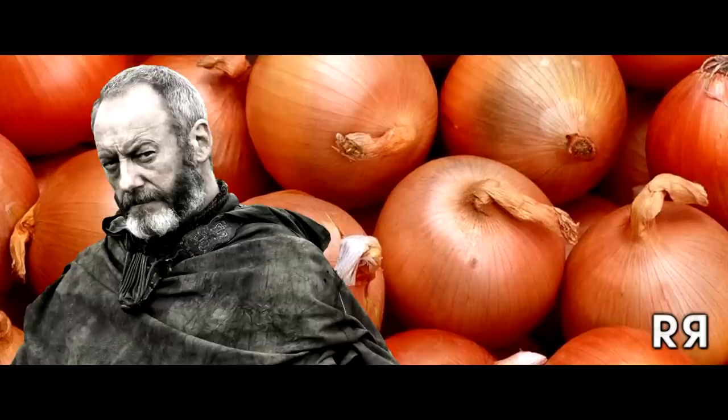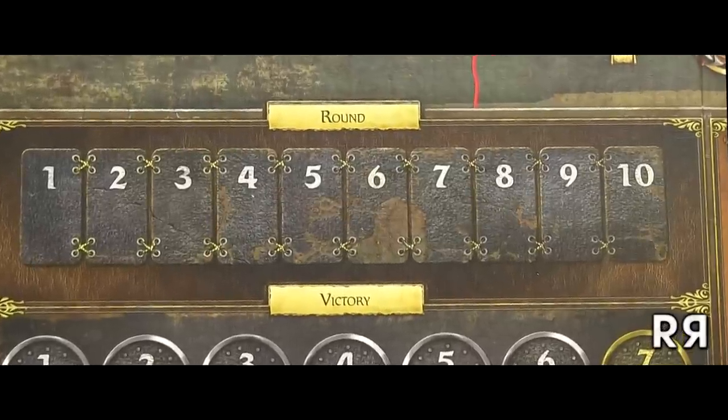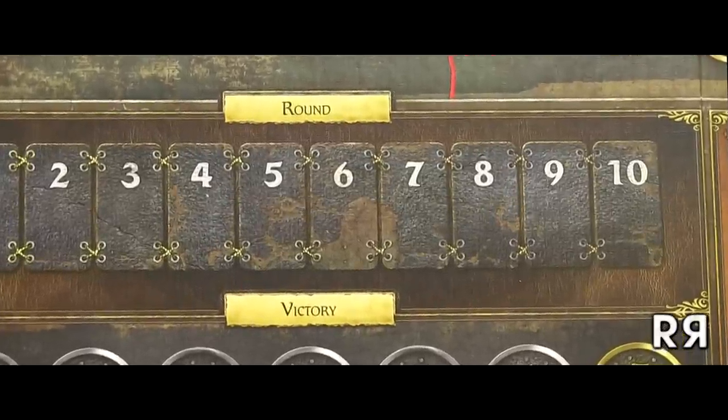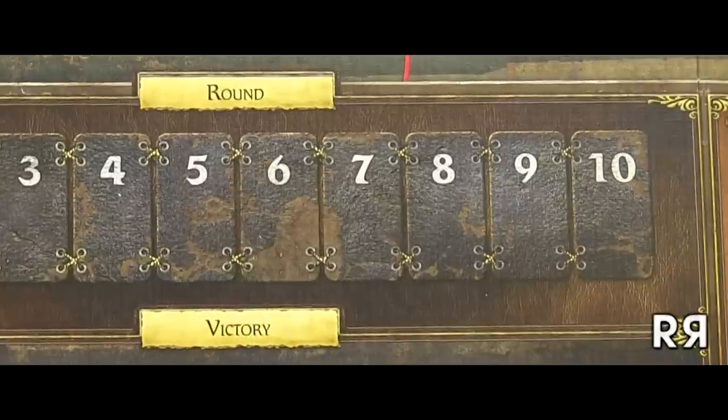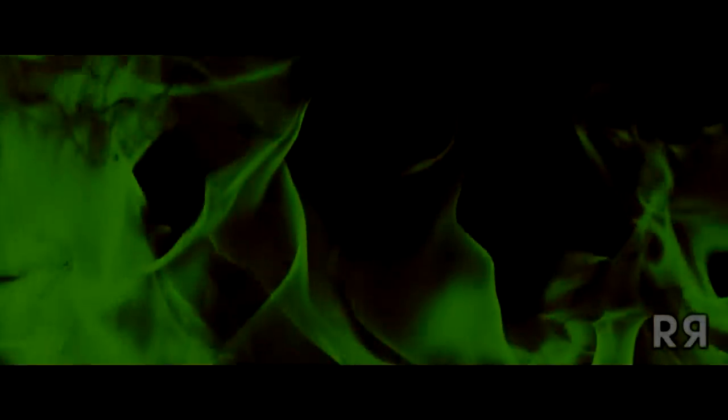Living off of smuggled onions and rats. If no player controls seven castles by the end of the 10th round, the game automatically ends and whoever is farthest on the victory track instantly wins. Everyone else is cooked alive in their own armor, but that's an optional house rule.